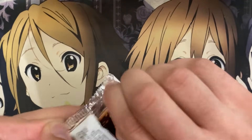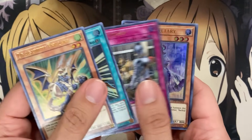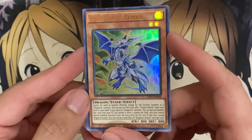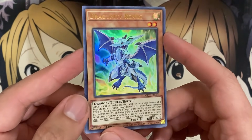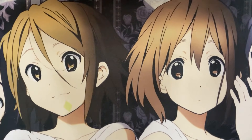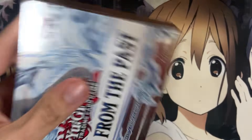Phalanx, Mass Change, Secretary, and there it is — Dragoonity Remus! I couldn't remember the name but from the art alone I could tell it was the searcher. It's a Dragon's Ravine searcher, which seems very dangerous — people will use it in decks other than Dragoonities and then we'll all suffer for it.